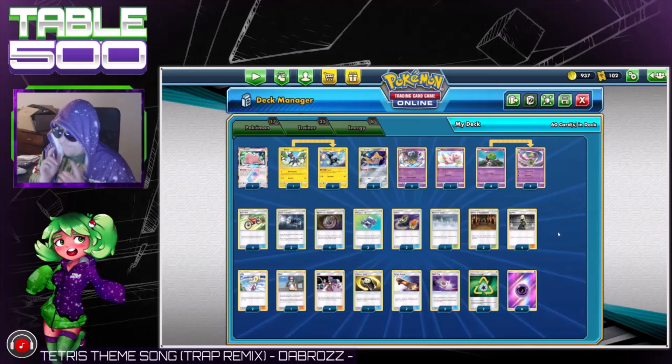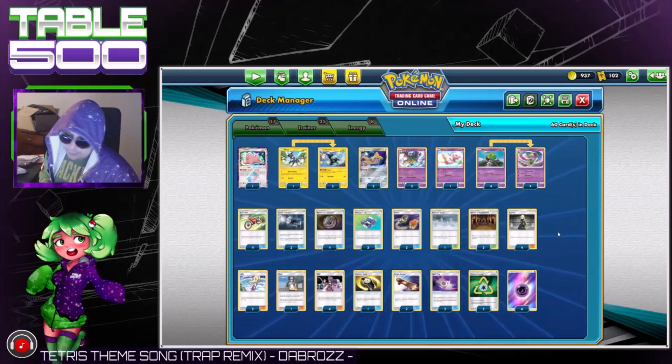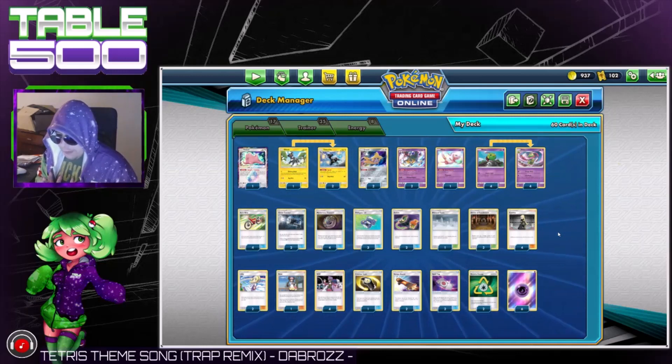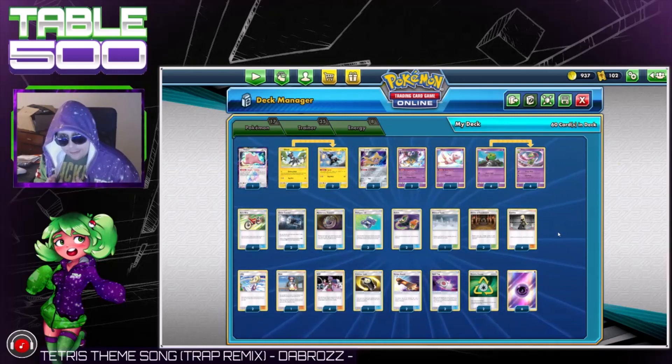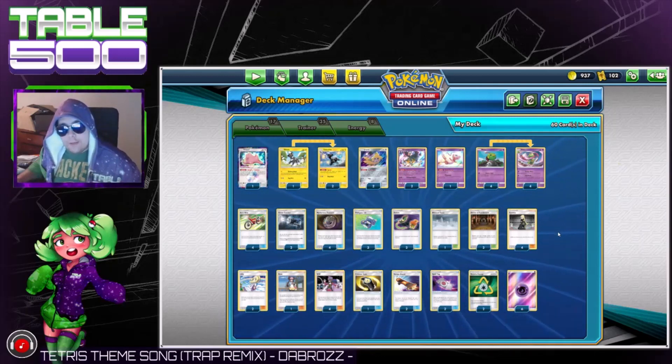By the way I made the mistake of attaching Recycle Energy to something that already had Counter Gain on it — that doesn't work, it only takes away colorless so you have to actually attach the Psychic to it. But still very good utility. Like, follow us on Twitch — the link is in the description below — and subscribe to our YouTube channel for more videos like this. Until next time, I've been Derek for Table 500 — see you in the next one, peace.